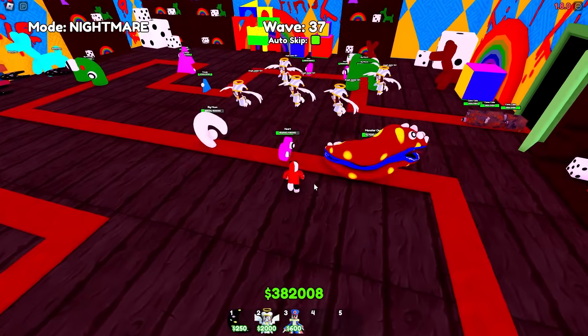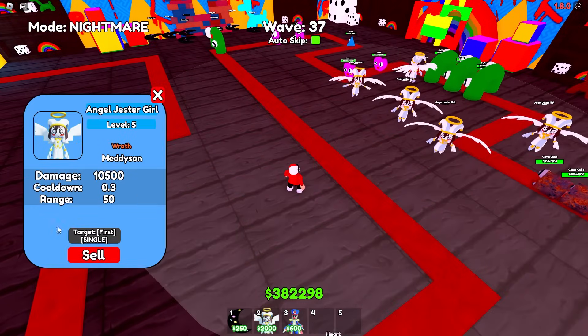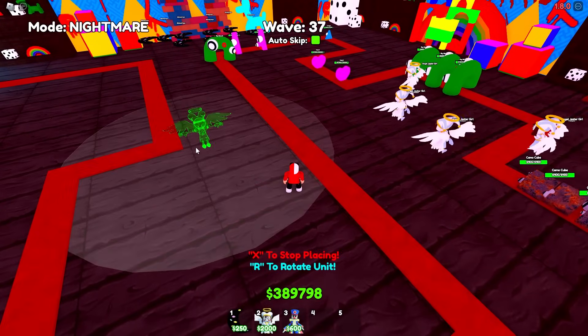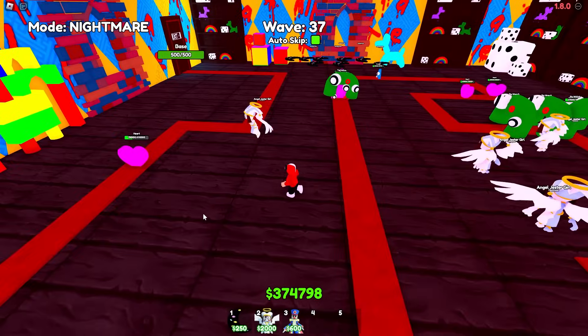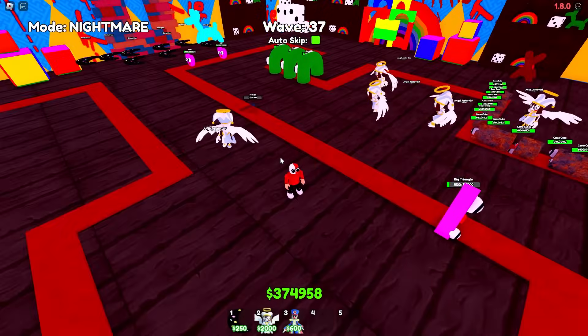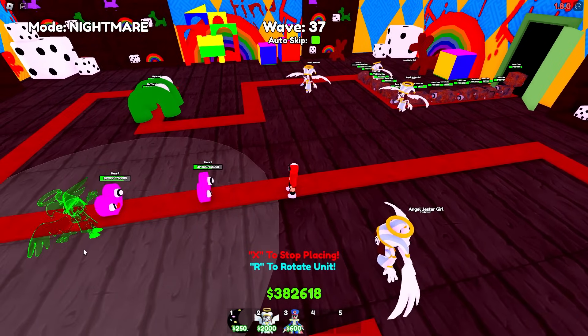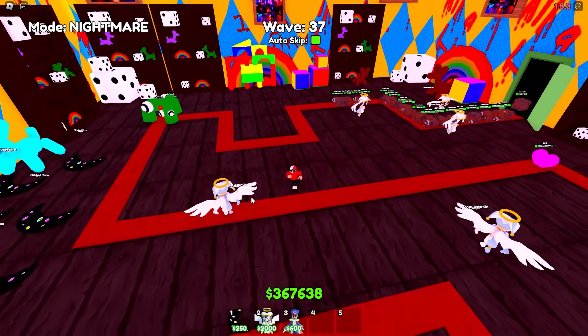Oh my God, these are getting through! This might be it. Wave 36 are insane. I could move one — let's move one and put it around here. I'll just full upgrade it and see what happens. That's actually taking care of it. All right, this strategy works. Place them out more — it's working. Let's sell another and put it over here. This might be a new strategy. There's 13 waves left.